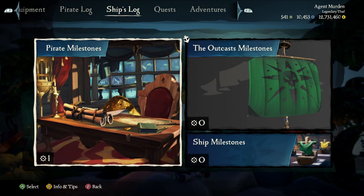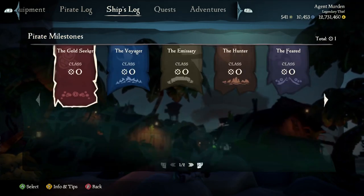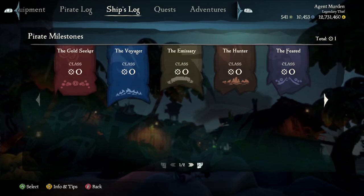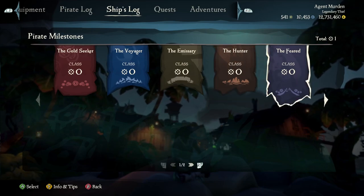So if we go in here we see our pirate milestones, and then we have five different types of alignments that we can choose from: the Gold Seeker, the Voyager, the Emissary, the Hunter, and the Feared.